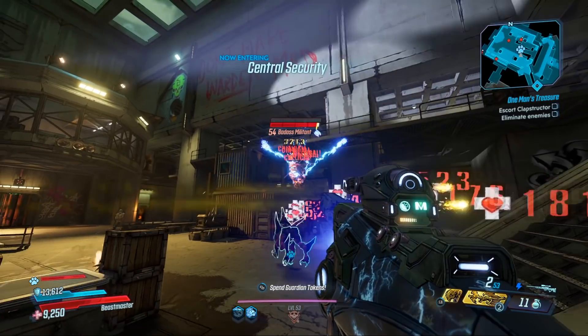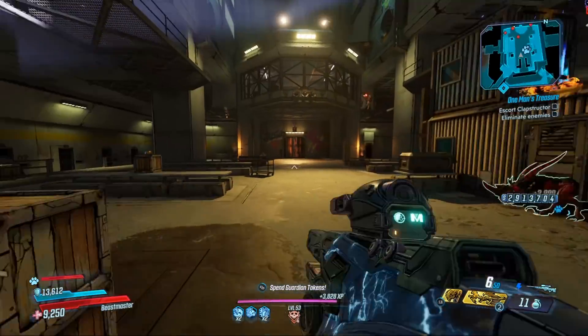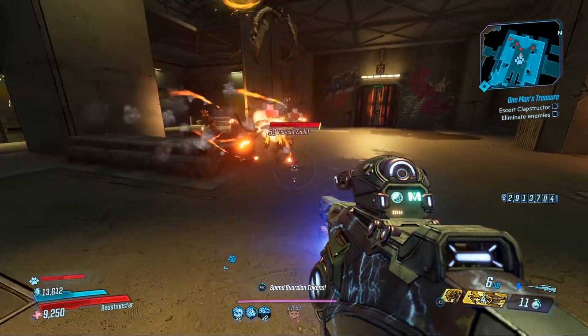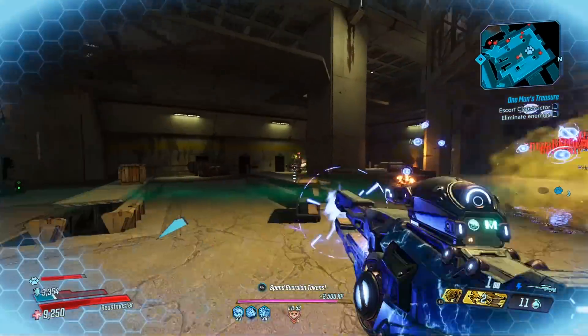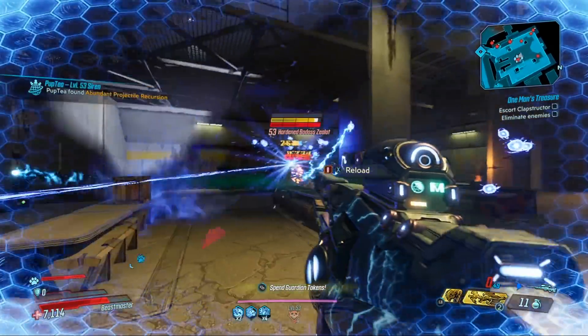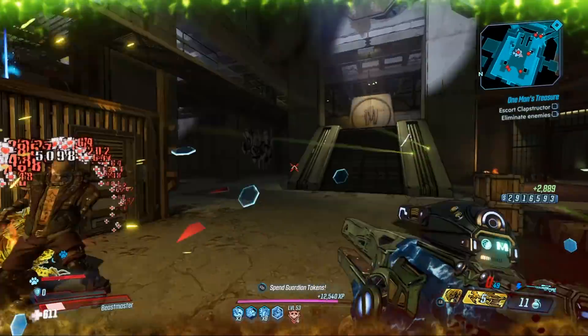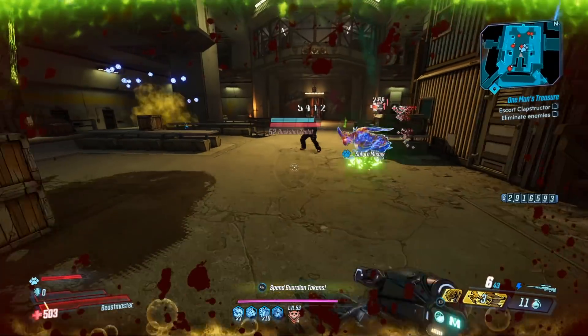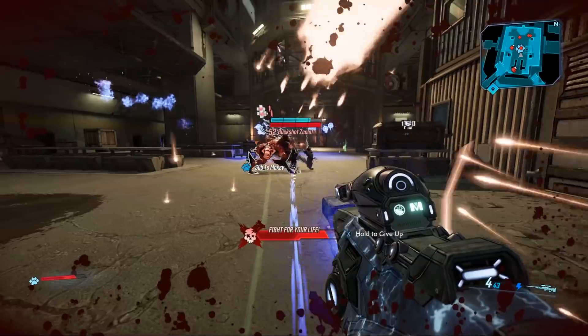The Sniper Rifle works really well with the Phase Flak build, which is a build I put out about a week ago if you want to check that out. With Pooh Fang, the Sniper Rifle can get double the amount of orbs to spawn. Those orbs can crit, which gives you Headcount, allowing for really fast action skill cooldown rate, especially with Megavore.